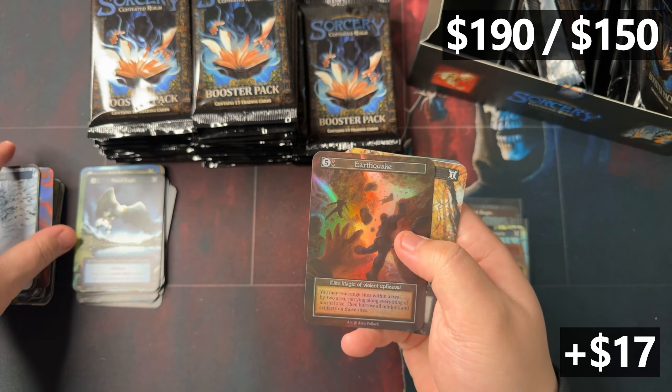Are we going to get another sight-based unique foil? Getting two foil uniques and a Philosopher's Stone in a box, that's a fucking crazy box. Now I want to open the rest, because if it's clumpy in the good way, this could be insane. Or this could be the only good box in the case and the rest is poo-poo - that has also happened. But let it be known that this is an insane box right now. Imagine if these were foil cores or even a foil stone. The high roll in this game is insane.